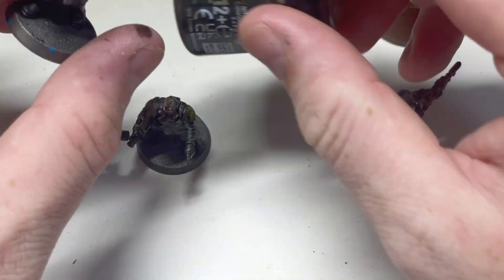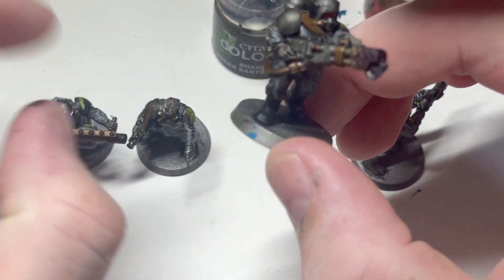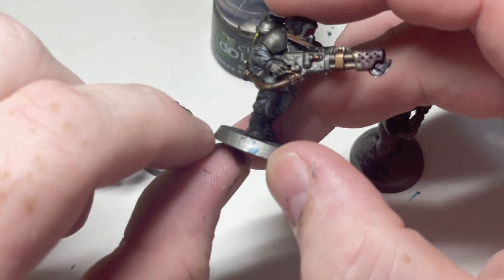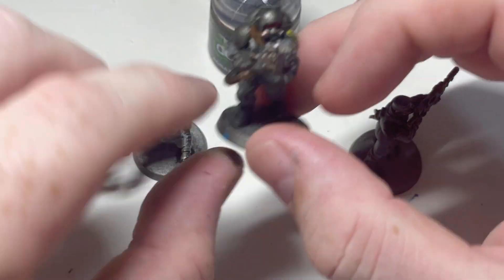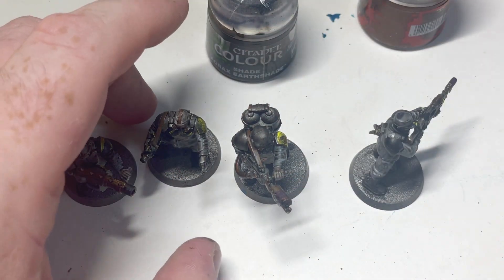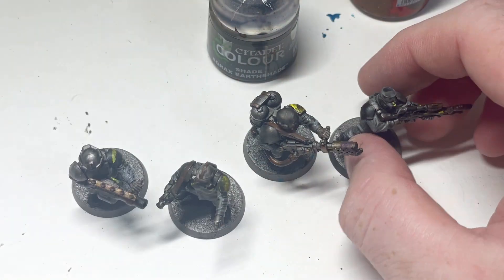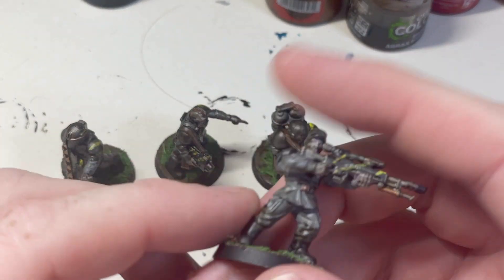I might just do more Agrax around the bottom of them to add to the grime, make them a bit grimier. I have no idea where that blue's come from — I haven't used any blue. Interesting. So we will take them off the bases, add in some mud and some grass, and then stick them back on and come back. And that's the four of them based and varnished off.